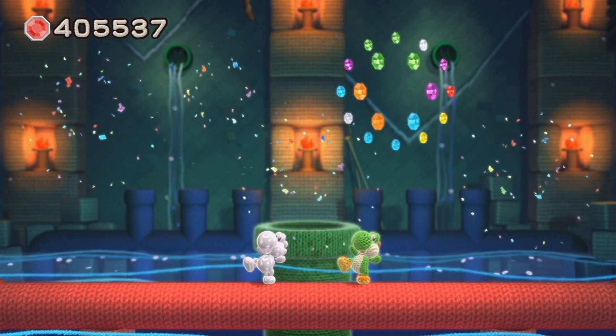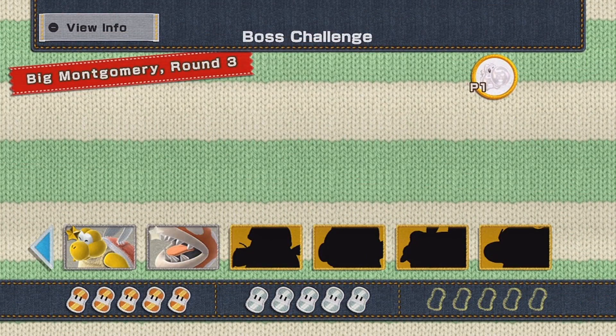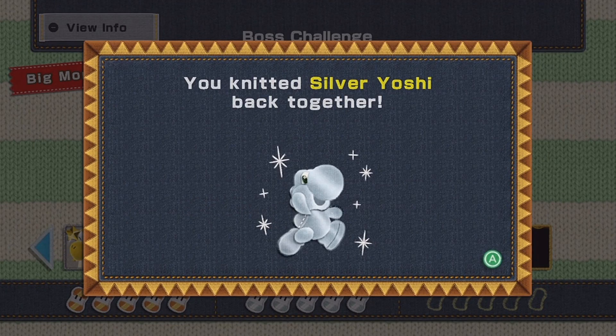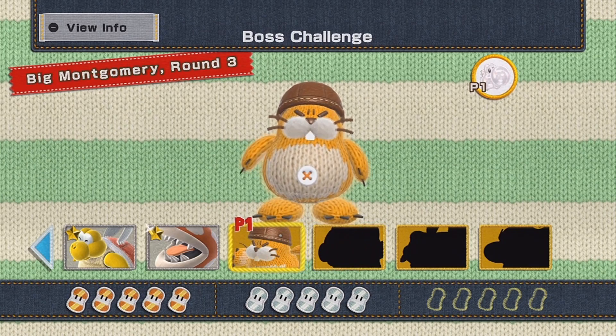Four more boss fights to go! Based on how difficult that boss fight was, I can only imagine what some of the others are going to be like. I have to take on that mole in the snow level again, there's the one boss fight in the clouds with the paratrooper, there's Baby Bowser, and then I'm forgetting one. There's the Silver Yoshi unlocked!